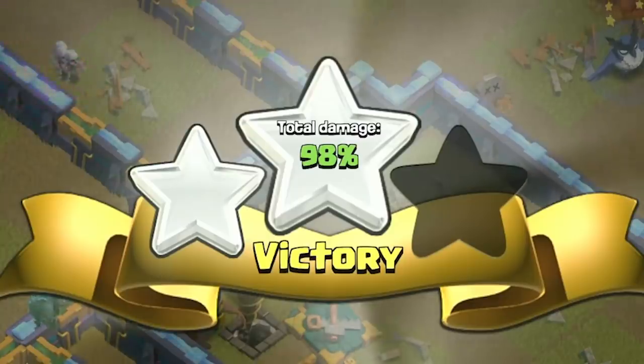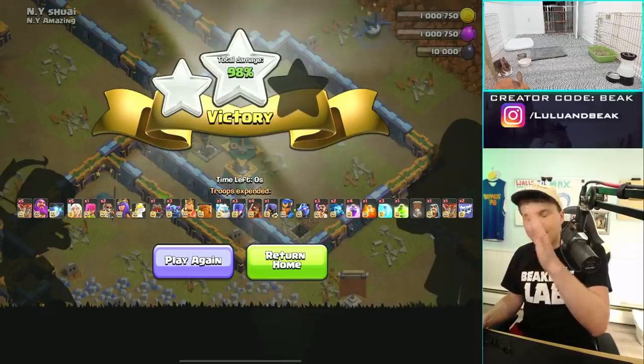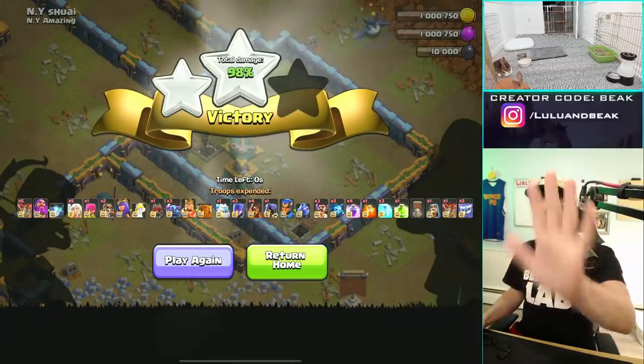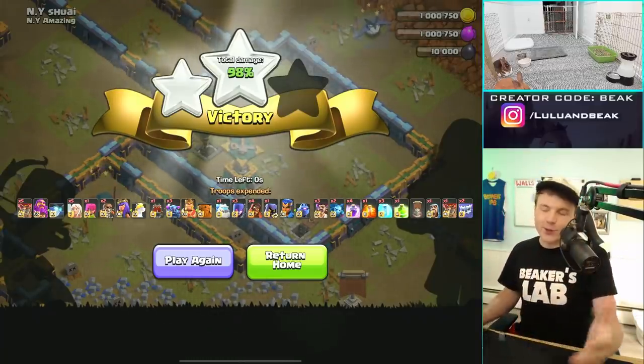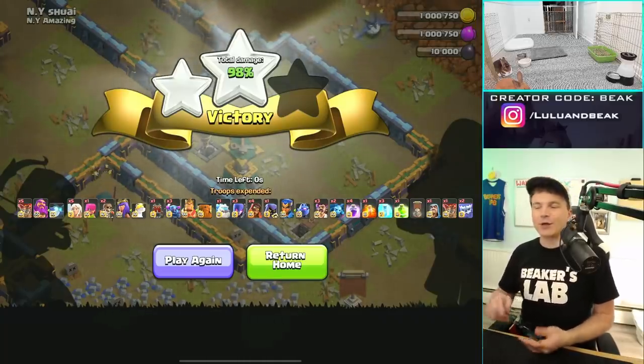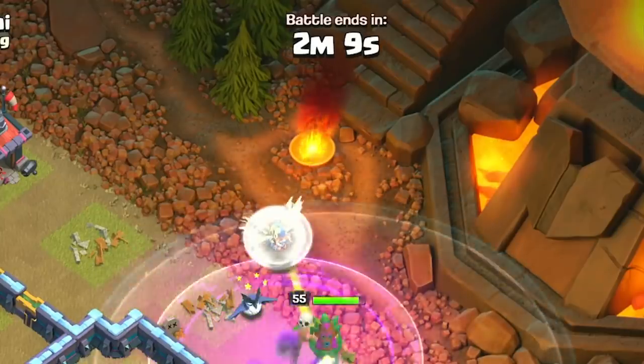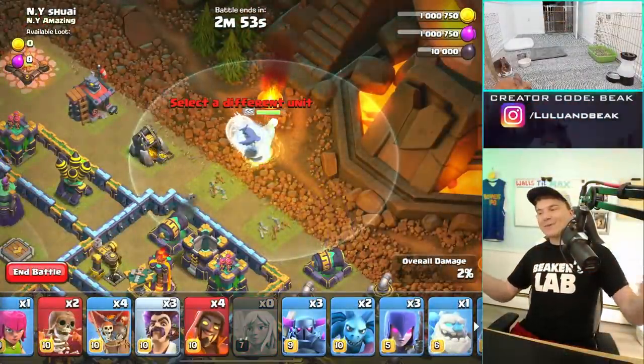That was absolutely brutal — 98%, completely our fault. If we had started five seconds earlier we would have gotten it. From that raid you can see exactly what you need to do and what not to do: start a little bit earlier, before the clock hits 2:10, to get those PEKKAs down.